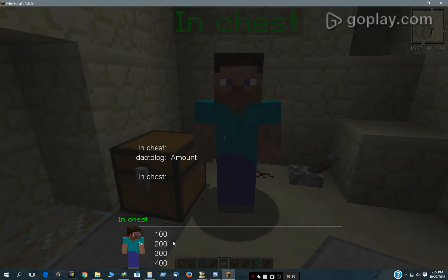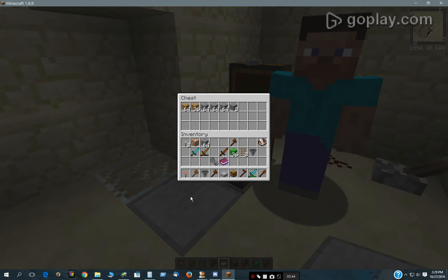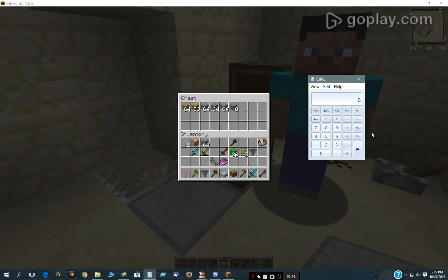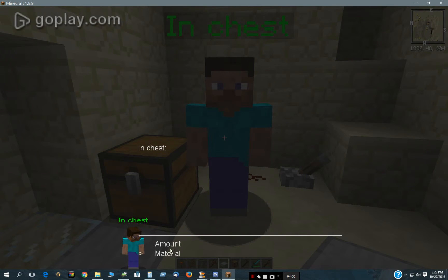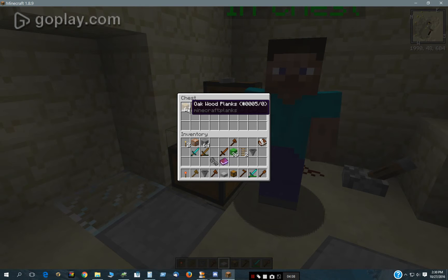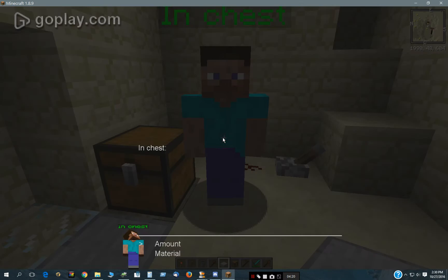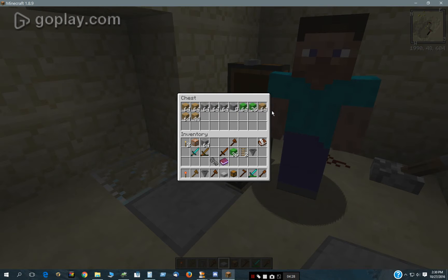And you can have him say let's say 200 stone, and he puts that in there. Sometimes I'm not always sure, but I think I've got it perfected now - I'm always a little worried whether he does it exactly right. What he does, he'll go through - if I say 200 wood, he will go through and find all occurrences that aren't full, all stacks that aren't full, and then he will fill them up.